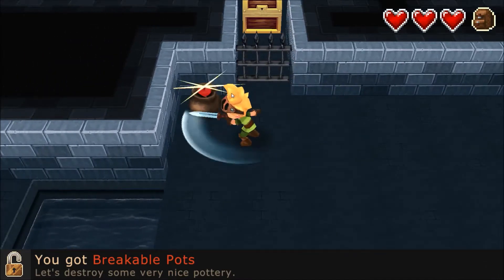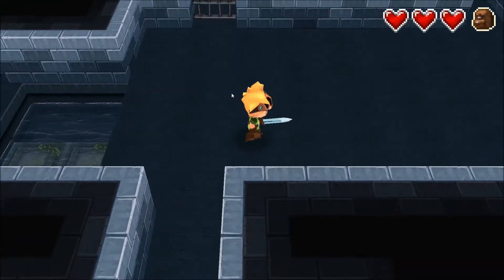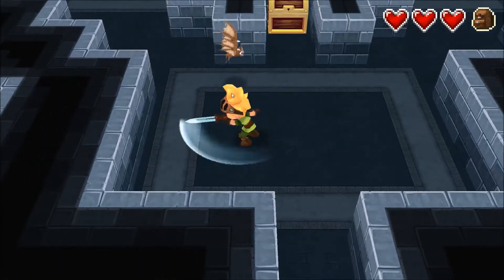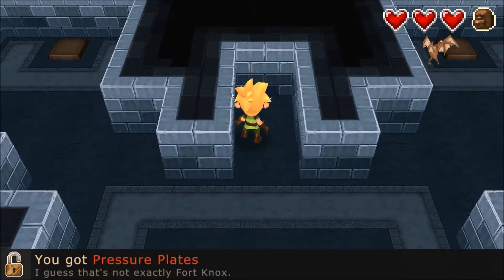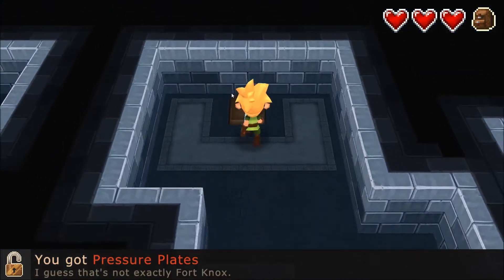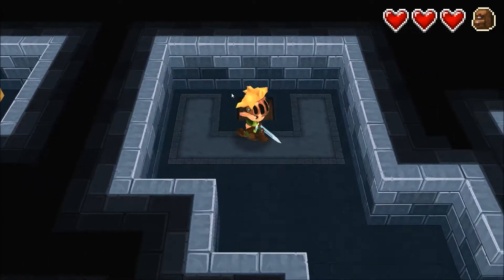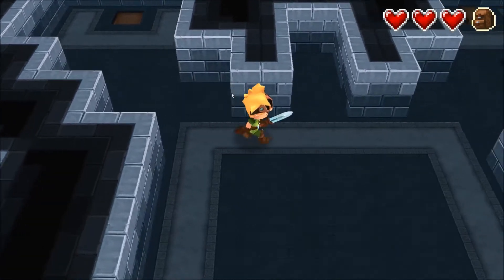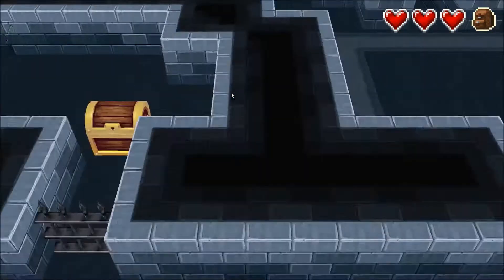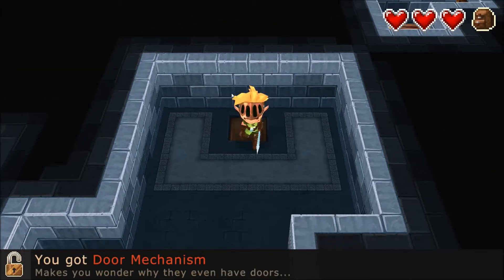You got breakable parts — let's destroy some very nice pottery! Destroy the pottery. We can't cross that — there's gotta be something to get across. Let's kill this guy here and open this. You got pressure plates! I guess that's not exactly Fort Knox. What does this do? Maybe we have to do two at the same time. There we go — you got door mechanism! Makes you wonder why they even have doors.